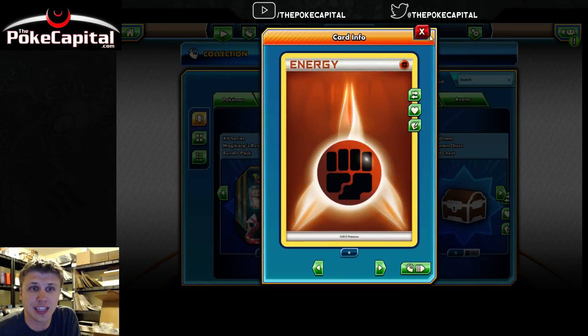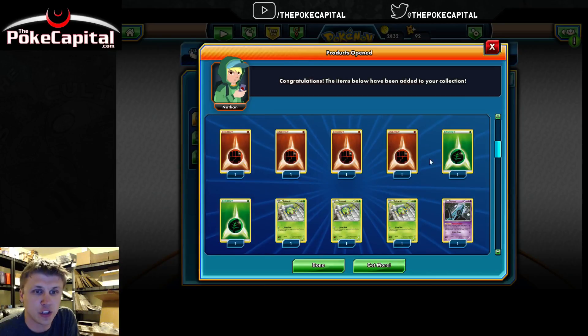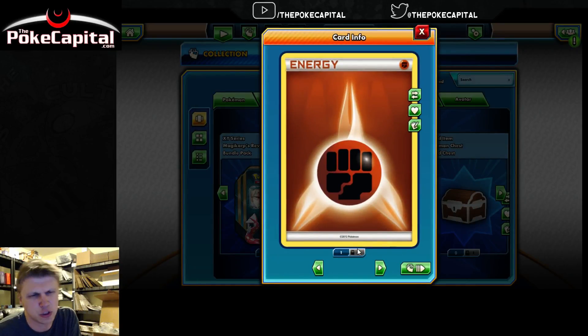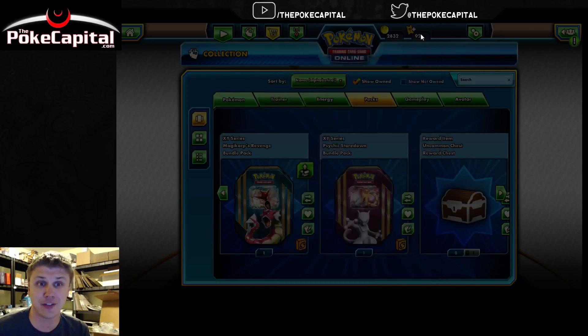Six Foil Fighting Energy — I think that's pretty cool that they give you Foil Energy for those. Because up here we have seven additional Fighting Energy which are locked and are not Foil. It's kind of weird that some of the cards are locked and some aren't, but that's the way it is. If anybody happens to know why certain cards are locked and others aren't from the same sealed product that you open on here, please let us know in the comments below, because I have no clue.